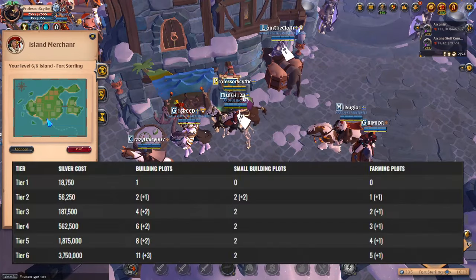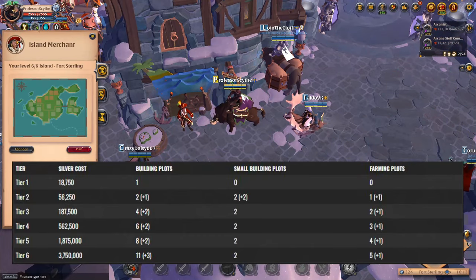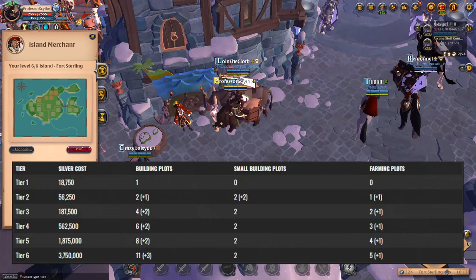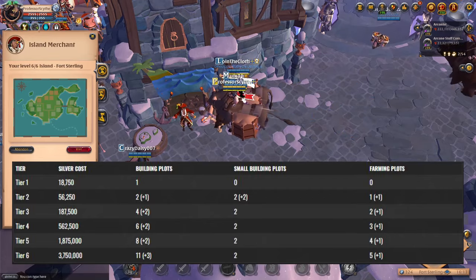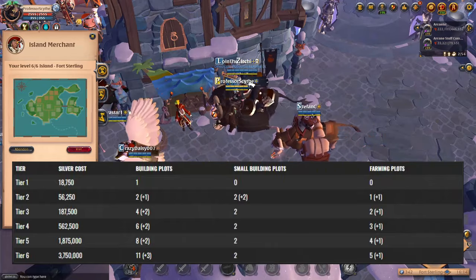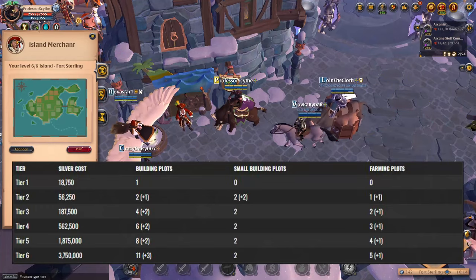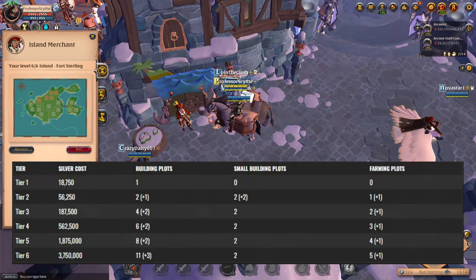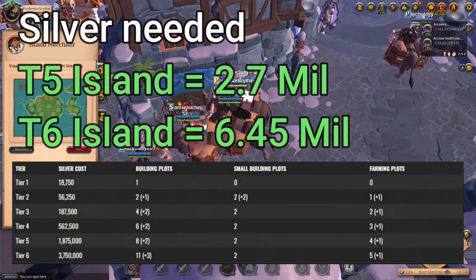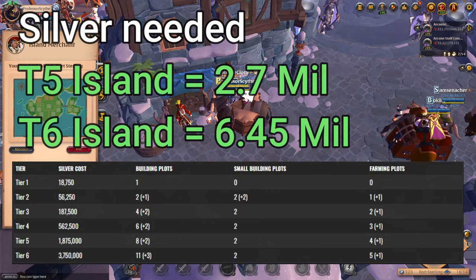Here is a chart showing the different prices for a personal island. When you initially buy it you won't have any farm plots — kennels and pastures go on farm plots. At tier 2 you'll have 1 plot, and at tier 5 you'll have 4. It's recommended to have a tier 5 or tier 6 island. To get to tier 5 you need 2.7 million silver; tier 6 costs 6.45 million silver.